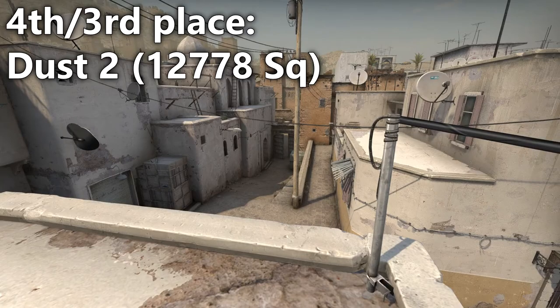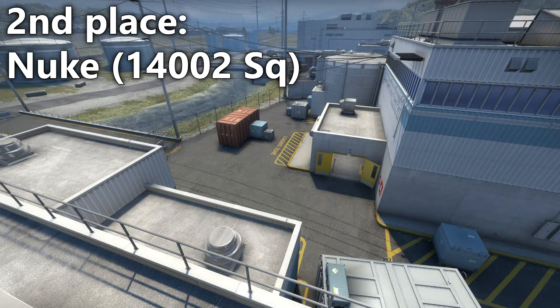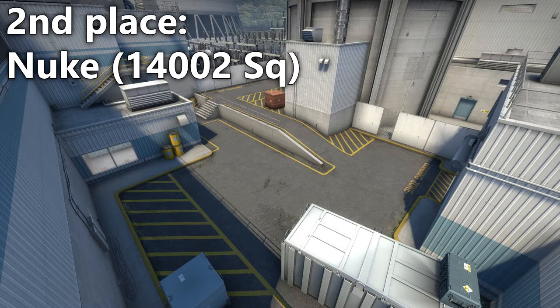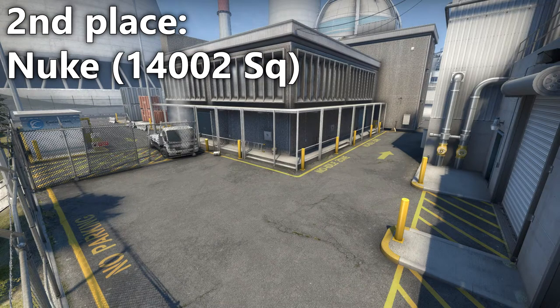Next up we have another two maps that are almost the same size: Dust2 and Overpass. Overpass feels like a huge map but it's barely bigger than the staple map of the entire series. I think this comes down to how complex the map seems, but in reality the playable area isn't that large relative to the map itself. Then at second biggest we have the one you probably expected: Nuke. This map has so much empty space, so many large areas — it even has these wasted areas behind spawn where the spawns used to be. Nuke has everything it needs to be a large map.